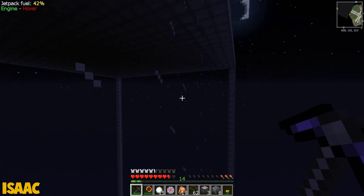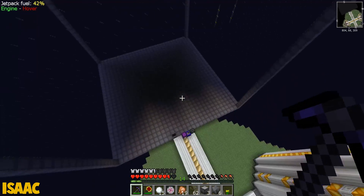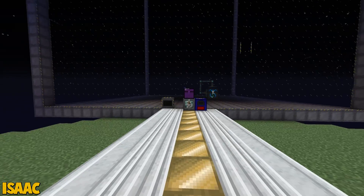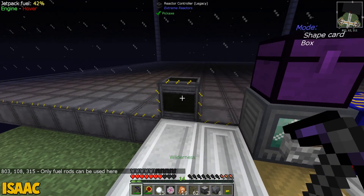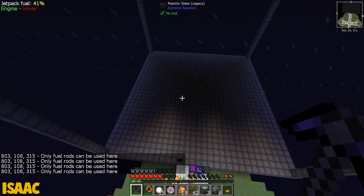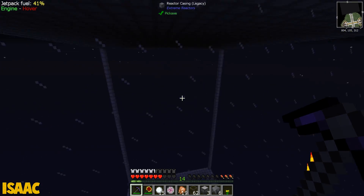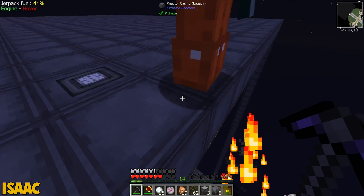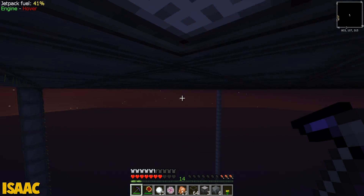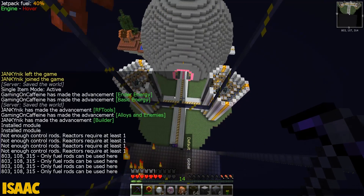Do you have a control rod? Yes. The control rod goes at the top, the fuel rod goes in the middle. Go drop in one control rod. Do you want to go out front to have a look? This thing is silly big. It's saying it needs the core — only fuel rods can be used here. It's giving a coordinate: 803, 103, 315 — Y 108, which is like two levels below. What is in there causing an issue? If you right click on the controller it should tell you.